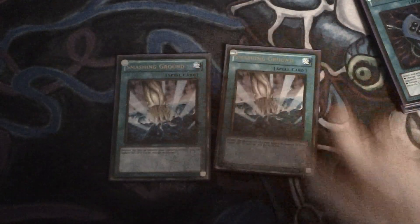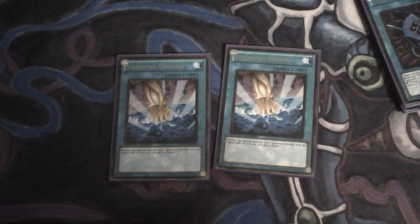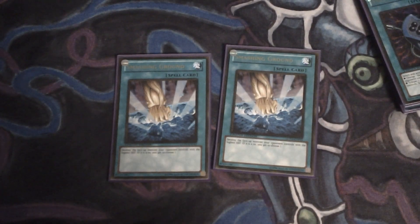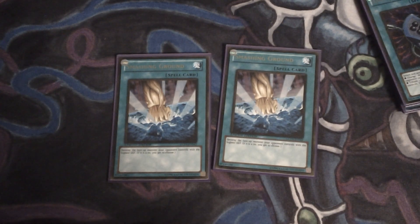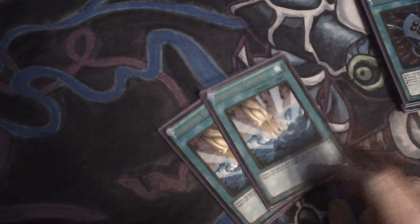I'm running two Smashing Grounds. I'm testing these and Forbidden Lances. Right now I'm leaning towards Smashing Ground over Forbidden Lance because Lances in my Dino Rabbit deck have more possibilities, but Smashing Ground is a lot better from playtesting in this deck due to its inability to get over high ATK monsters over 2400 ATK, and cards like Spirit Reaper and Marshmallon. Smashing Ground pretty much gets rid of those threats, which are really the things that hurt this deck the most.